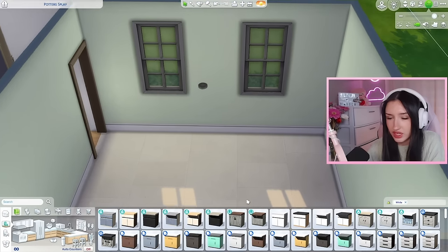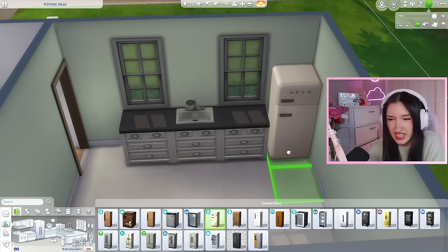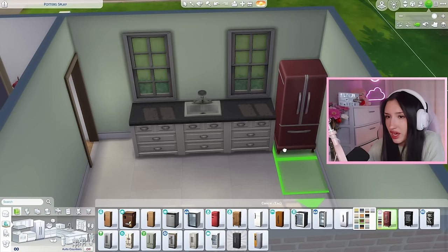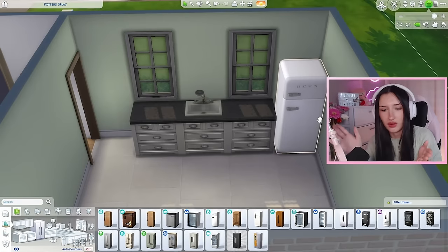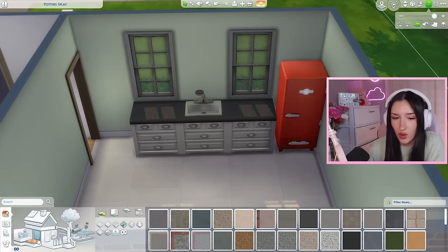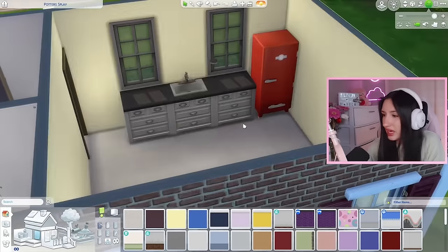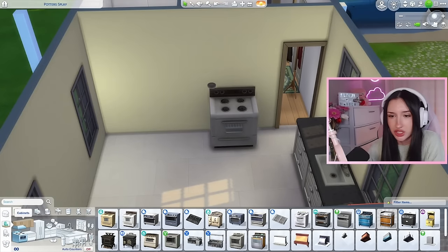I'm thinking white for the counters. These counters from Parenthood are kind of what we've got going on. A little white sink. The fridge kind of looks like this — I'm seeing fun colored fridges. I like the idea of the red fridge. Maybe if we want to do the red fridge, we should do yellow walls instead of green. I like that better. And the stoves are really nothing special — they don't have a range hood, just cabinets above it. So maybe no range hood.